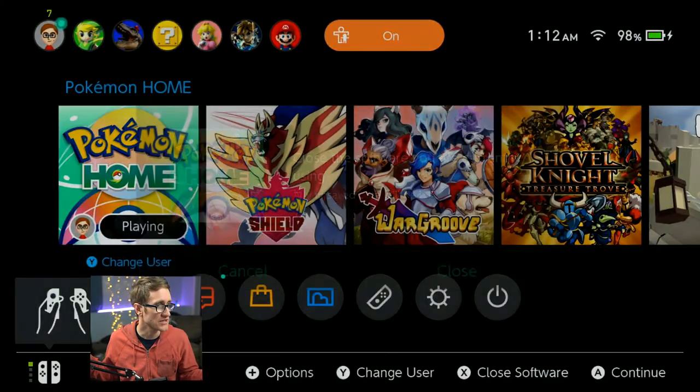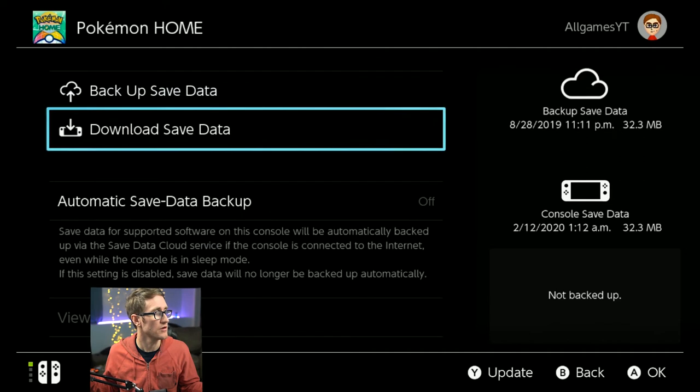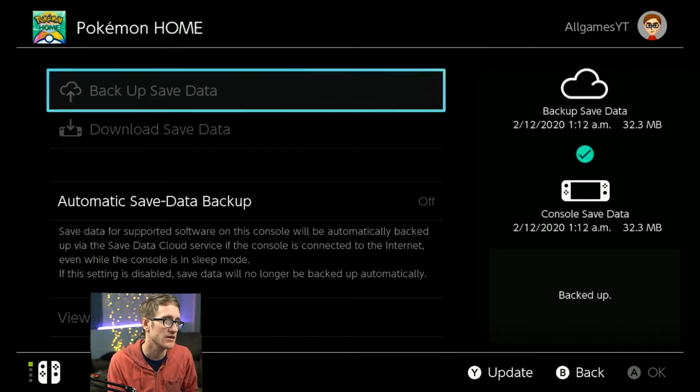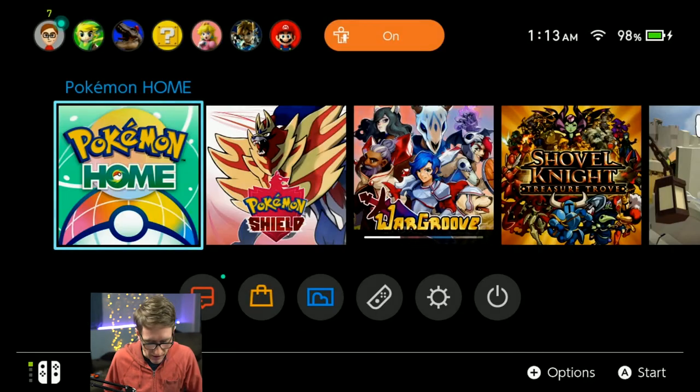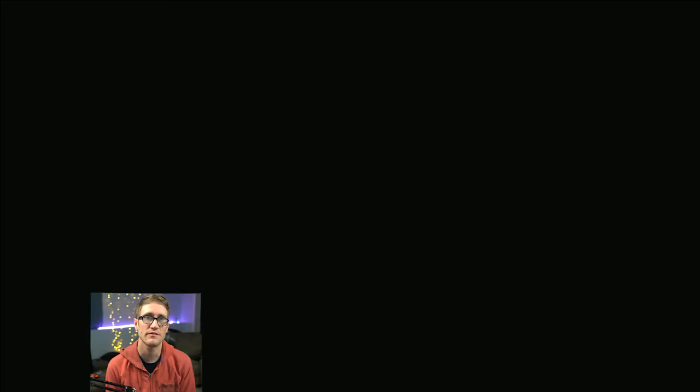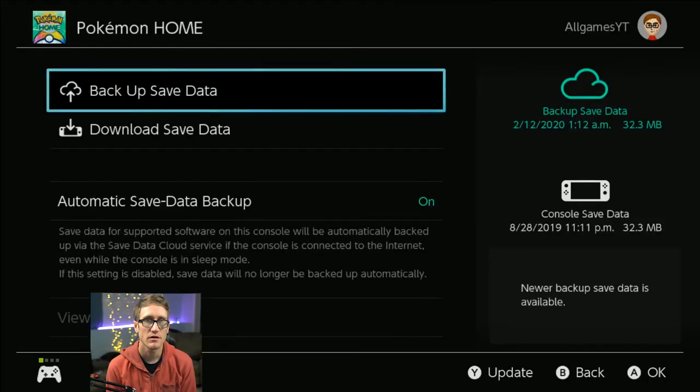We're closing it, going to back up this save file. This is a bit scary — you could really lose a lot of Pokemon if someone goes in there, saves it, and doesn't back it up. Now that we've backed up the new save file, I'm swapping switches. Here's one switch, switching it with the other. We jump back in, there's a newer backup available, and we're going to download the newer backup.